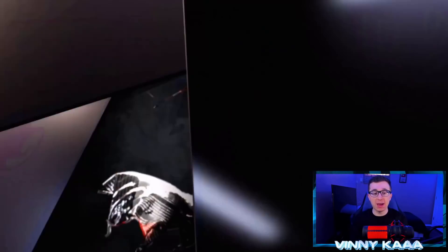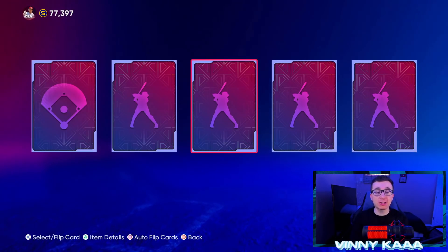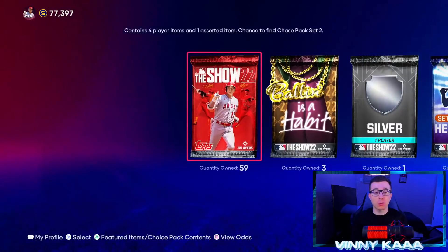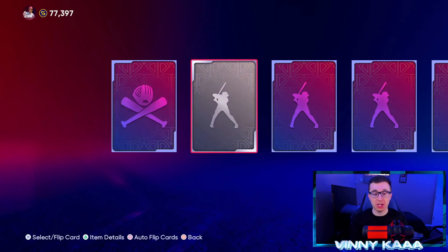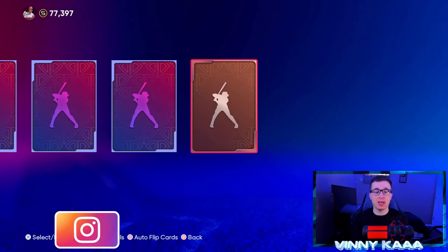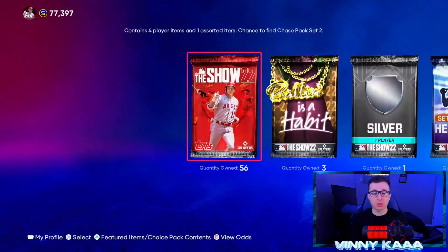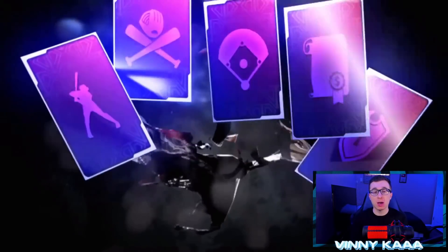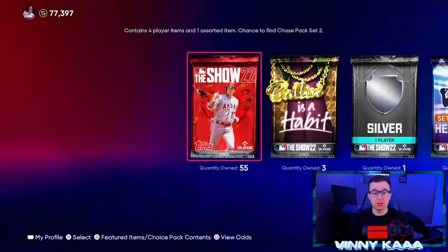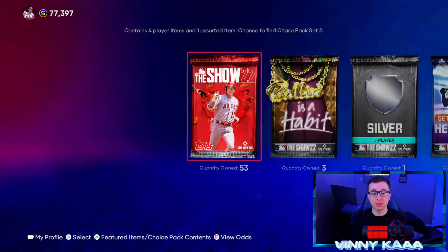Give me a big pull. We are so due for a big pull in Diamond Dynasty this year. We have 60 standards — give me a chase pack pull. In today's video I want to pull a chase pack set 2. I don't know if the chase pack set 1 is gone, or if you can still pull that Albert Pujols or the Julio Rodriguez we were able to pull in chase set 1. We started off with one diamond — we got Ryzel — but I want to pull that chase pack.